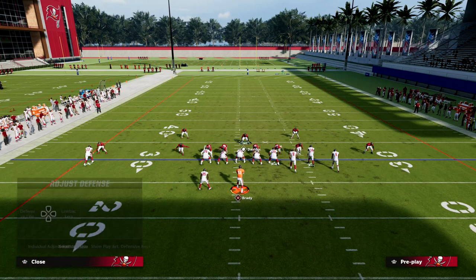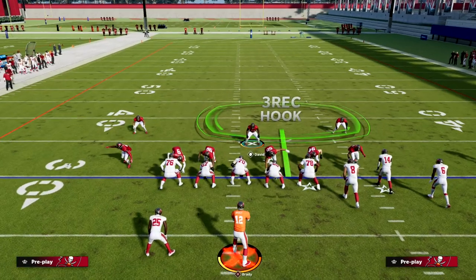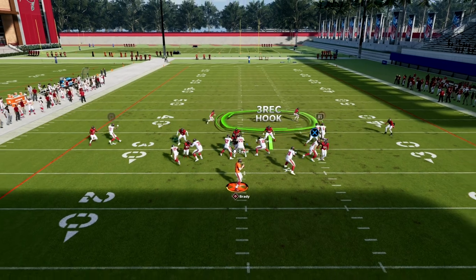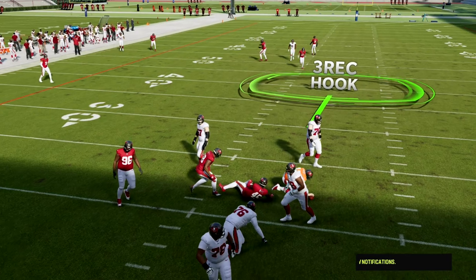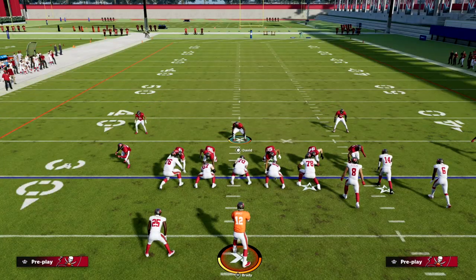Another option is to run it pure quarters style, giving you the same basic coverage. If you adjust where you stand, you can also get some glitchy three-man disengages at the quarterback.